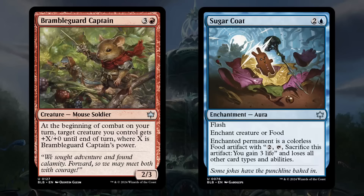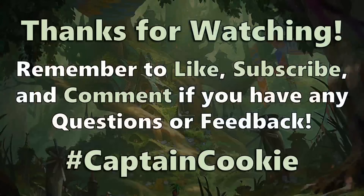Those are both cards — Bramble Guard Captain and Sugarcoat — though hopefully the lessons here help you evaluate other cards using a similar methodology. Thanks so much to Wizards of the Coast for the free preview cards. Remember to like the video, subscribe for more, and comment with any questions or feedback. Leave hashtag CaptainCookie in the comments since we previewed a mouse captain and a card that turns things into cookies — that lets me know you made it all the way to the end!